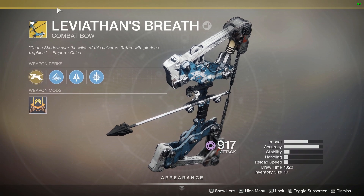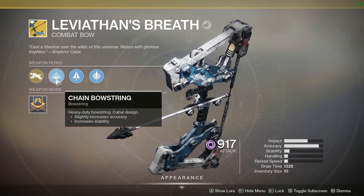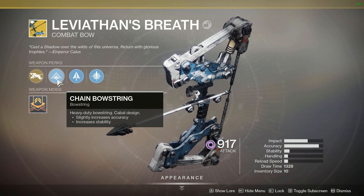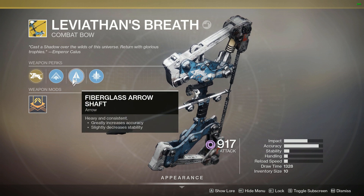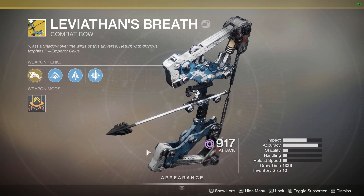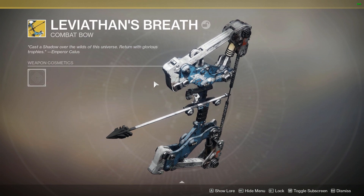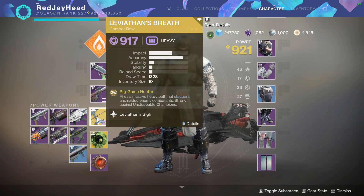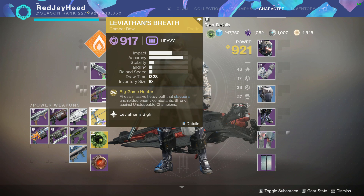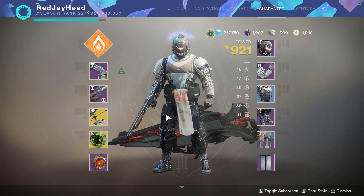Good morning America, it's your boy Skinny Penis Red, and today I'm going to show you guys how to get the Leviathan's Breath. It just came out on Destiny 2 this week. It is a power weapon, surprisingly enough, and it does some mad power weapon damage. I'm gonna jump into all the steps you need to take — it was pretty easy to get, so yeah let's have a look.